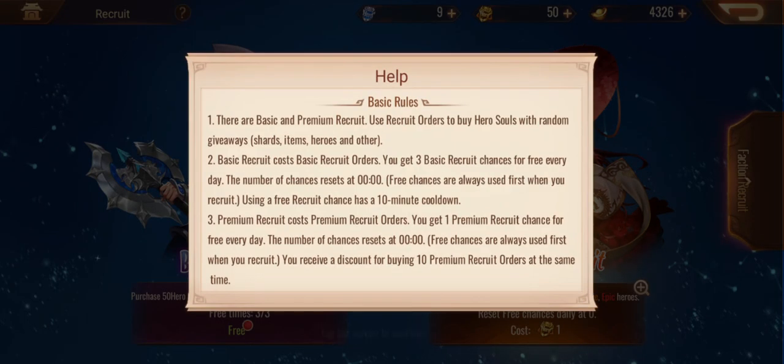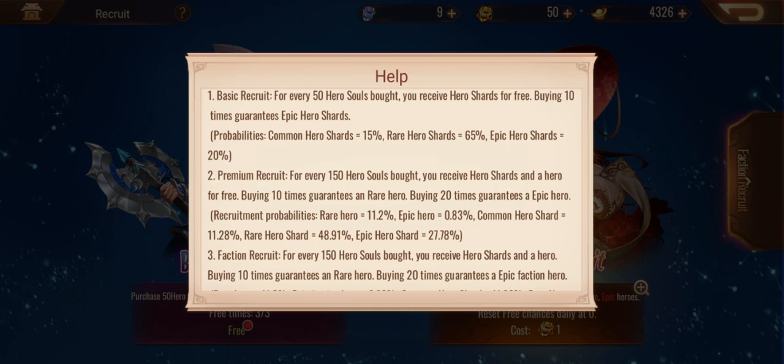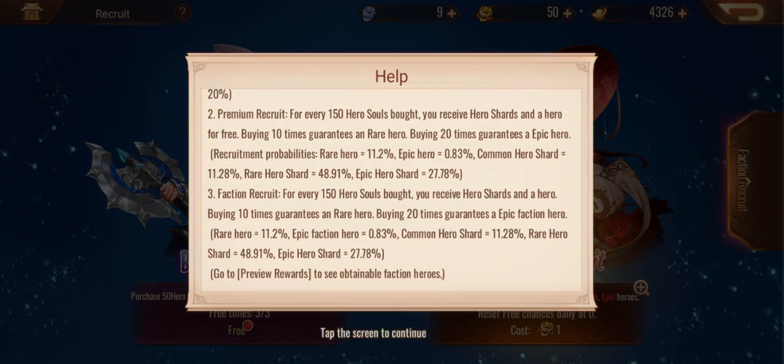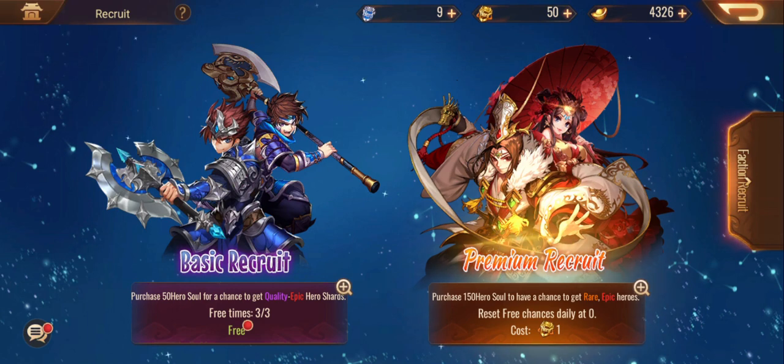So let me briefly explain it for those that don't know. You get free summons every day, and then you have your probabilities. For premium recruitment, every 150 souls bought you receive hero shards and a hero for free. Buying 10 times guarantees a rare hero; buying 20 guarantees an epic hero — so there is a pity timer. You've got drop rates for epic shards, and faction recruitment works basically the same way.